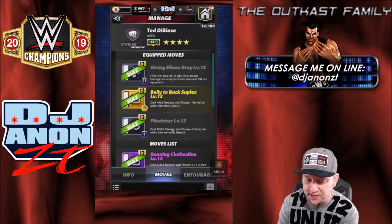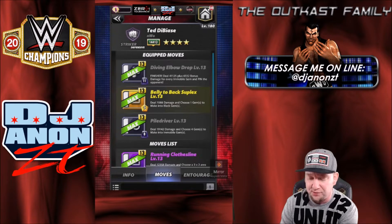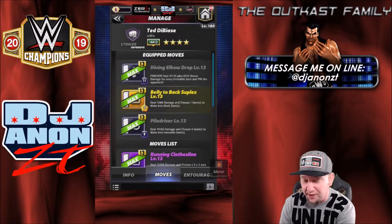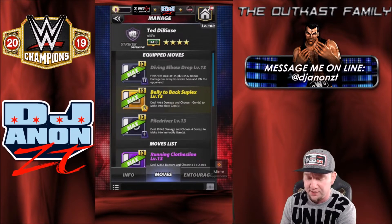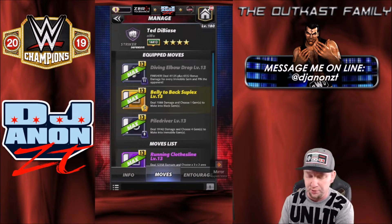So we got the finisher — black move, diving elbow drop. Deal 41,125 damage plus 65,12 bonus damage for every immobile gem and pin the opponent. We got the belly-to-back suplex, yellow move, five charge — deal 7,088 damage and choose one gem to make into a black gem. Then we got the pile driver, black move, eight charge — deal 19,142 damage and choose five or four gems to make into immobile gems. So you're going to make immobile gems, those are going to buff the finisher, you're going to choose black to try to fill your other moves up. Bada bing, bada boom.